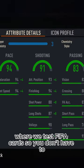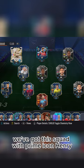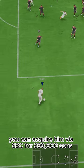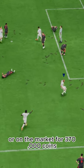Welcome to Baller or Bust, where we test FIFA cards so you don't have to. Today we've got this squad with Prime Icon Henry. You can acquire him via SBC for 399,000 coins, or on the market for 370,000 coins.